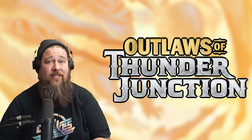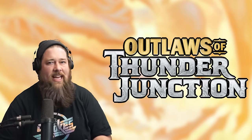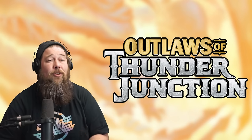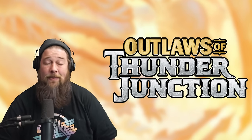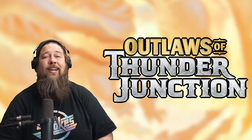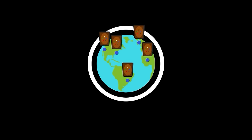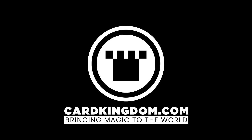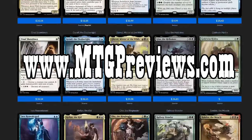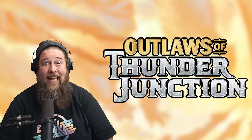All these cards are standard legal — it's not like the Breaking News bonus sheet or something. They're essentially just part of the set, but with a different set code. We have a huge amount of really exciting cards to talk about, so we should probably jump right into it. Before we do, a quick reminder: if you need any of these cards, you can pre-order them from our sponsor Card Kingdom at cardkingdom.com/mtggoldfish. To keep up on all the latest spoilers, head over to mtgpreviews.com. Anyway, let's talk Outlaws of Thunder Junction and the Big Score.